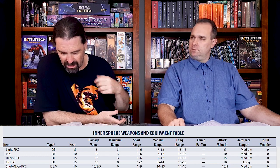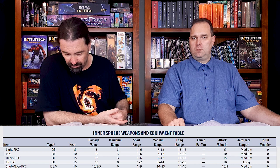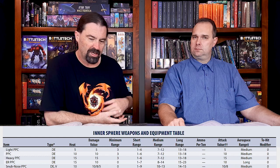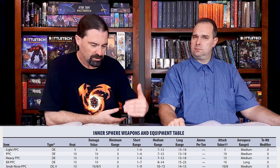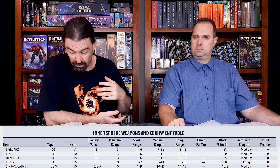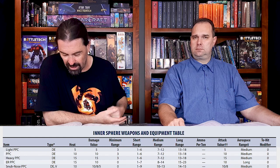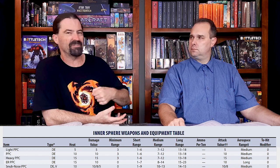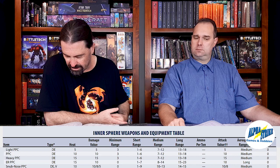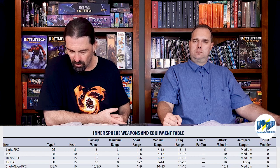Unfortunately, the inner sphere PPCs do have a minimum range and it is three. So if you are at three or less range, you will start having a penalty based on how close you are. It's a little complicated — basically I just count it back. It means that if you get too close to people, your weapon becomes less effective. From one to six you're at short range, seven to twelve is medium range, and thirteen out to a whopping eighteen is long range.